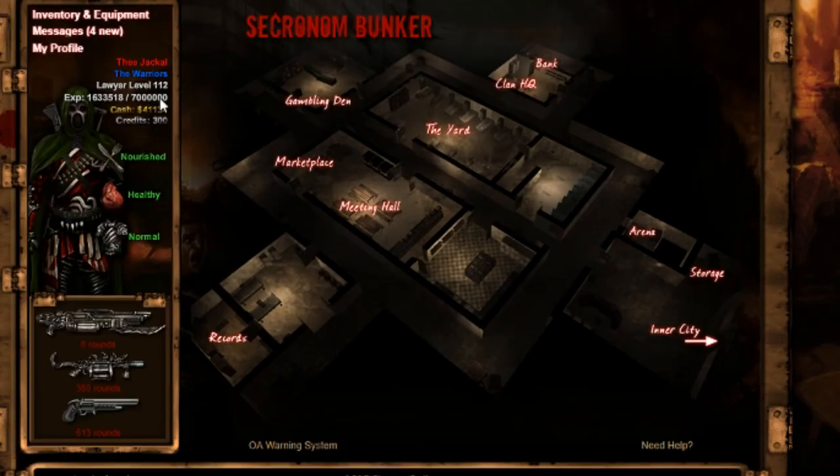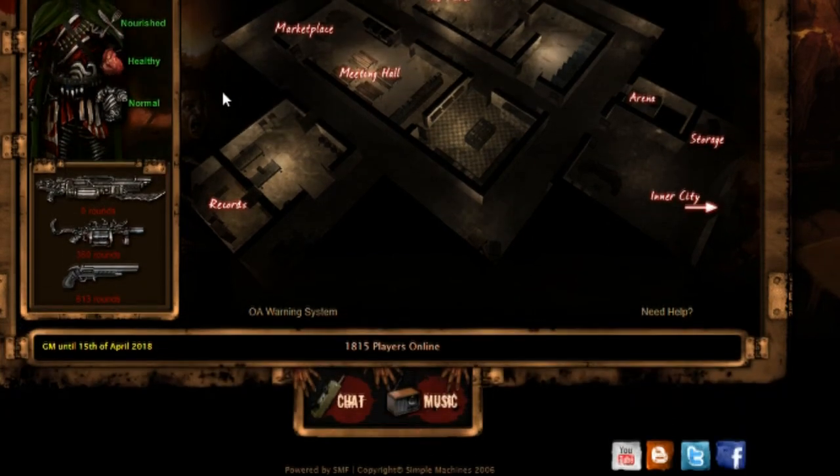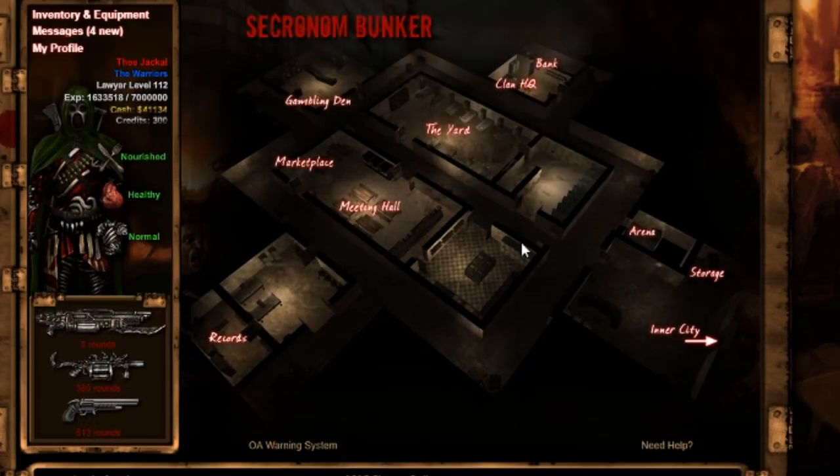Now that we've sent that message, we just wait it out and wait until we get our Wraith Cannon. I hope you guys enjoyed this tutorial on how to grind very fast in Dead Frontier.